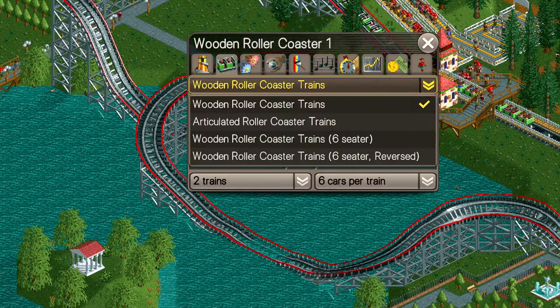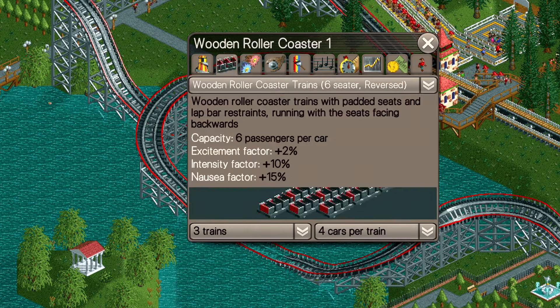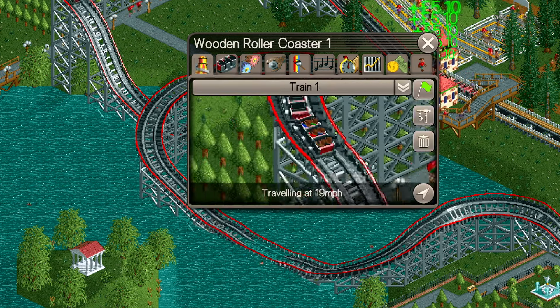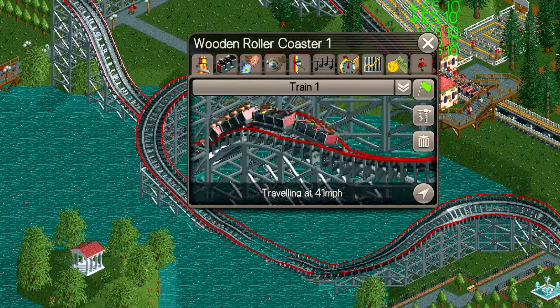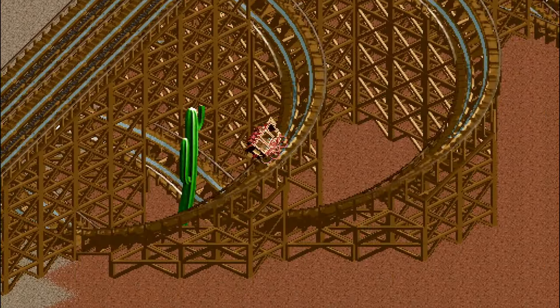While the Wooden Coaster is limited in special track pieces, it does have a few car types to choose from, including one which sends riders in reverse the entire way around and, understandably, adds a little bit to your nausea. The ride also gets mine carts and stagecoaches added in the Wacky Worlds expansion.